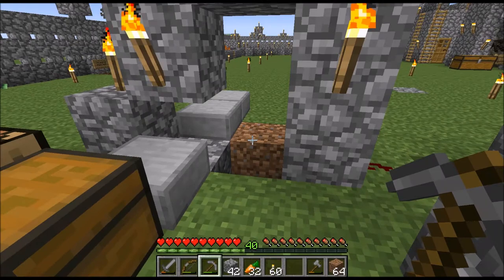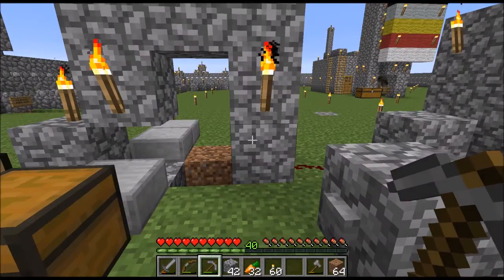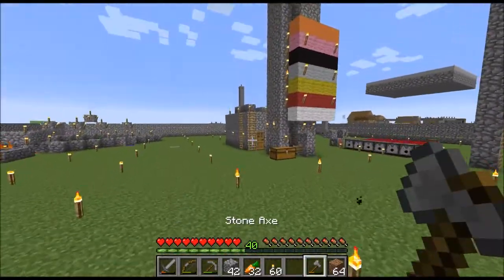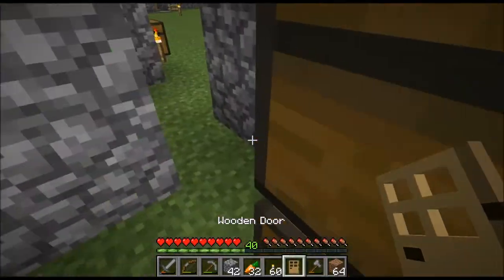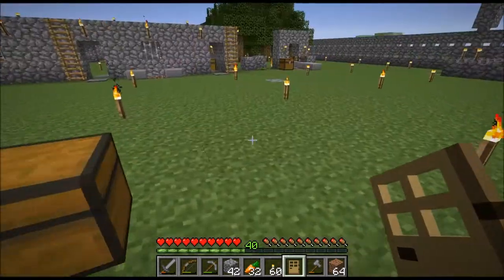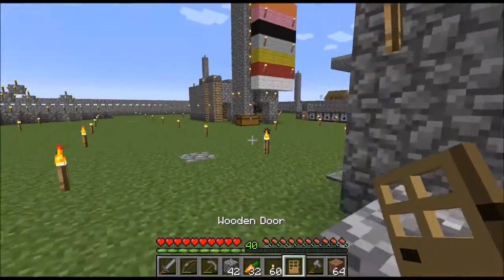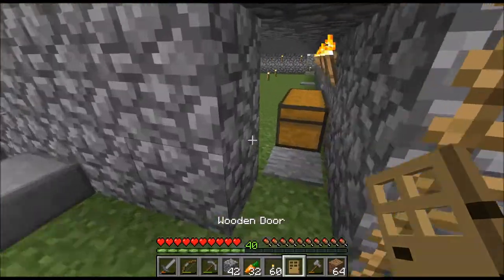I cannot have wooden doors here because I am going to make an iron golem farm, and I don't want the villagers to be affected by the doors. I just noticed — I thought I had removed every single door from my base, but apparently there is still a spot where there was a door. Great thing that I looked, because if I had left that door it might have broken my iron farm. I'll just go and place that back real quick.